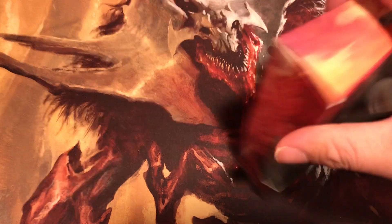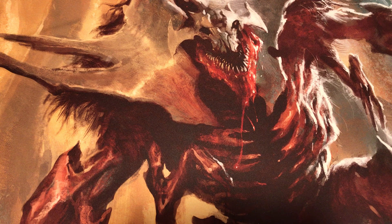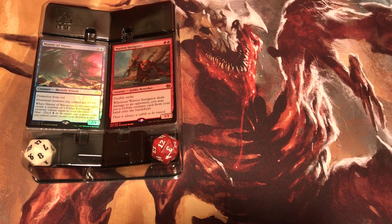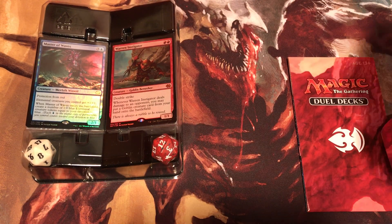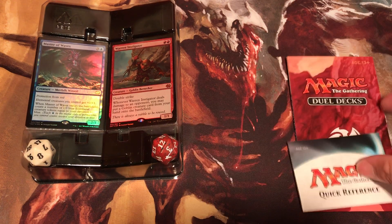Let's get into this. Okay, there it is — all shiny and everything. Now we got the Dual Dex. We got the information card and the actual deck boxes. Looking cool. One deck box is the Merfolk and the other deck box is the Goblin. So it's Merfolk and Goblins. We'll have someone build it as we get into it. Here's the Quick Reference Guide — those are the little pamphlets that come with.